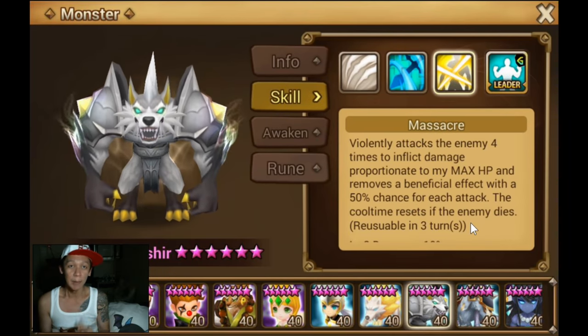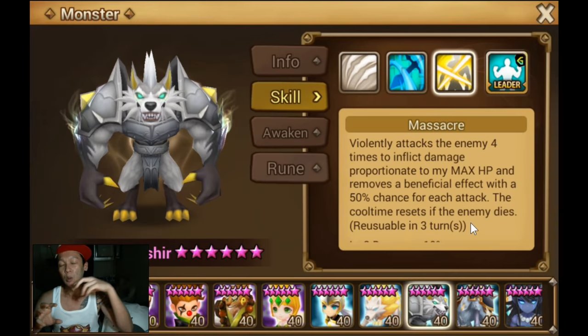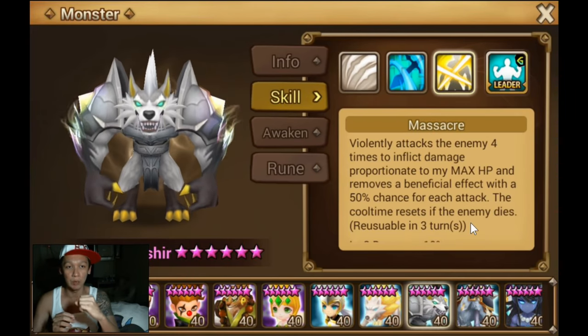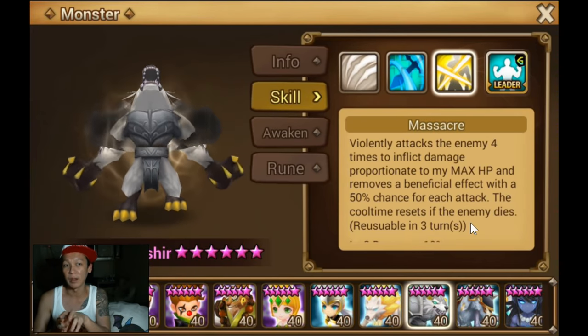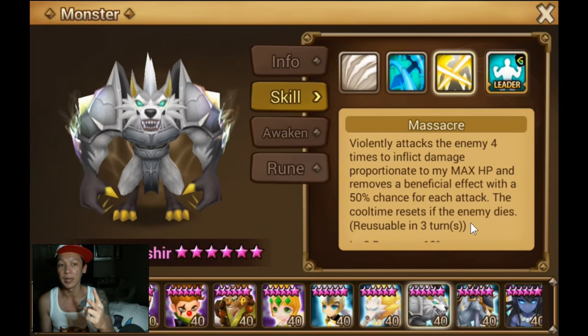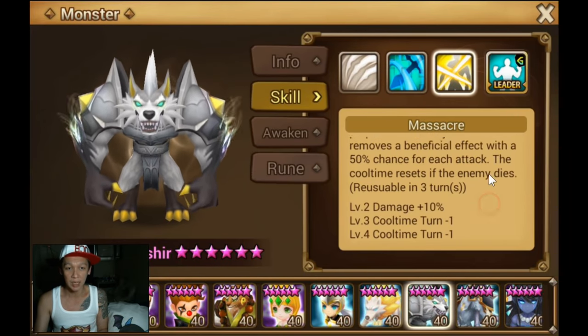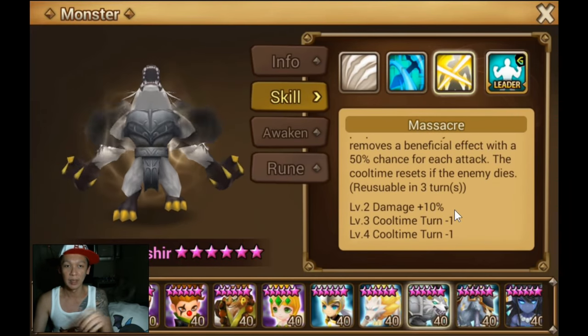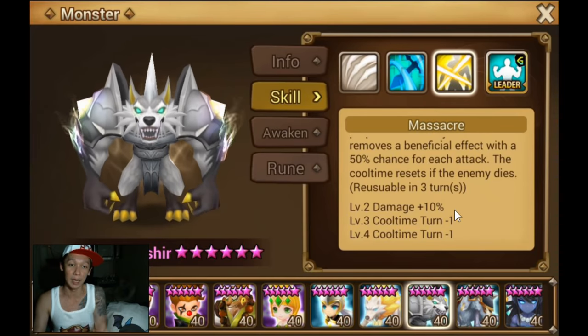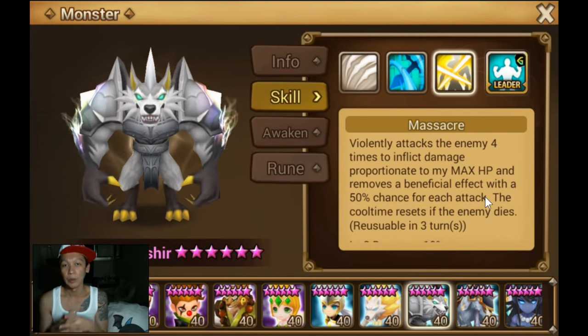Why Asher is so good nowadays is because he's the counter for Theomars. When Theomars drops to zero HP he gets an Endure buff, but Asher can drop Theomars to zero HP within two hits. The next hit removes the Endure buff, and because Massacre hits four times, the fourth hit kills Theomars.